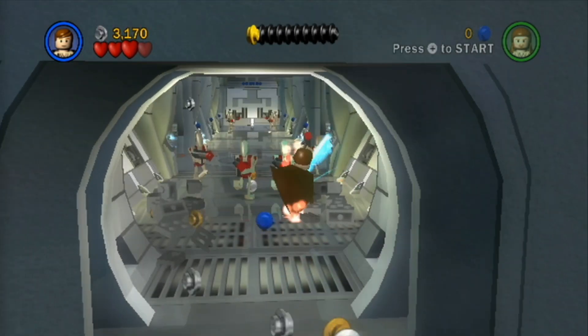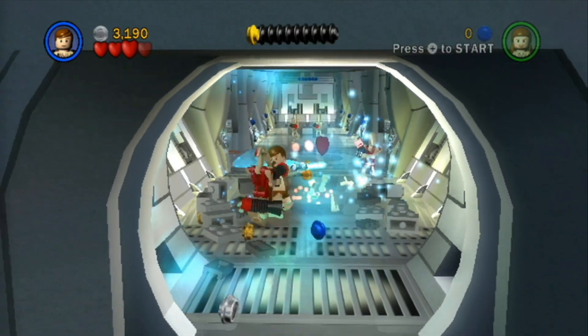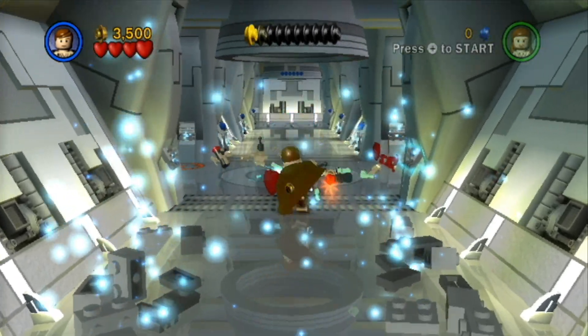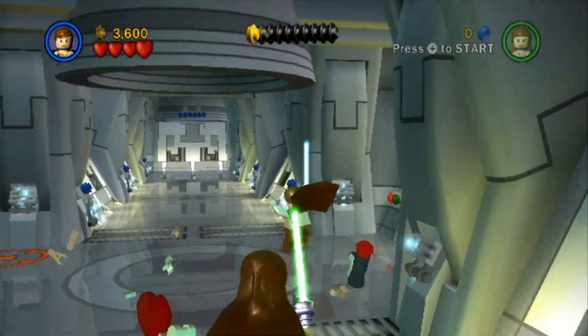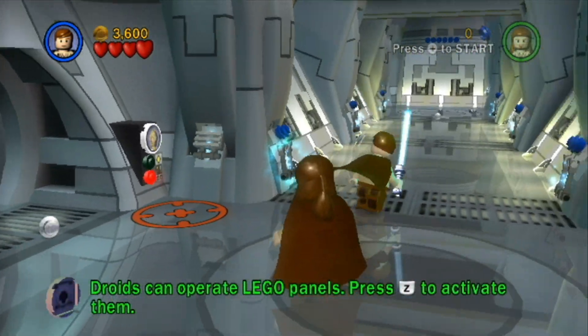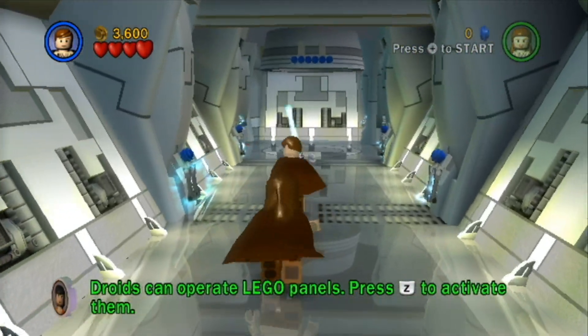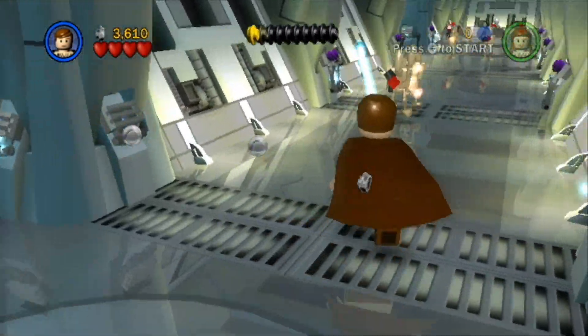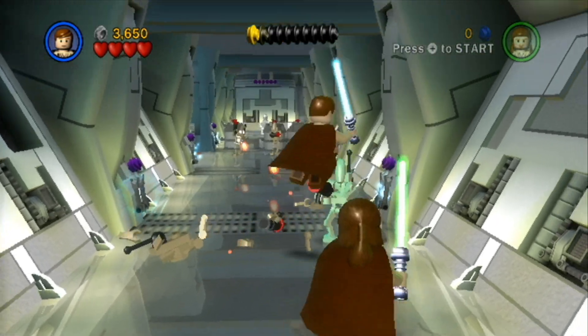Alright, we got droids here — let's take them out. And then we can also Force choke them, which is pretty funny. All of these rooms over here are actually side quest stuff. So if you guys want me to do the side missions, let me know in the comments. I mean, maybe I'll do them, but this series is more targeted for just the main story.